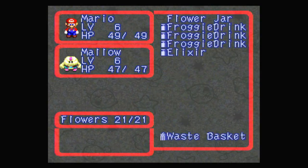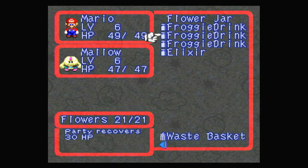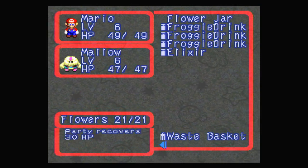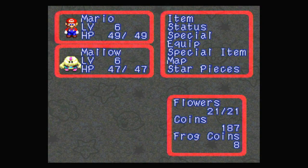We do have some Froggy Drink and Elixir if we need to recover regular HP anyway. These won't recover FP and they won't recover from statuses, but the Karakara Cola is just so good that we should save it for later.